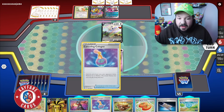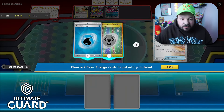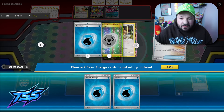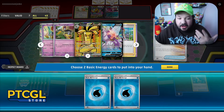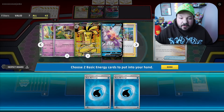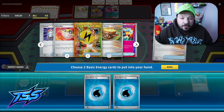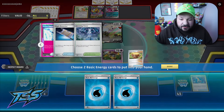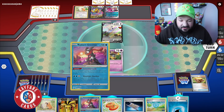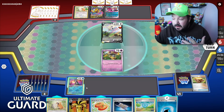We have almost everything set up. This isn't a matchup where I need Canceling Cologne, so I'm going to play Earthen Vessel and discard the Canceling Cologne. I want to get some Water energies in the discard pile for Palkia. In some of my videos I've been highlighting key cards with alt arts so you can see them more easily. Metal energy is more important for attacking with Goldango, whereas Water energy is there for Palkia, and Superior Energy Retrieval is one of the more important cards in the deck.